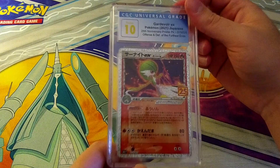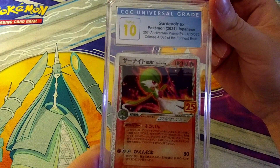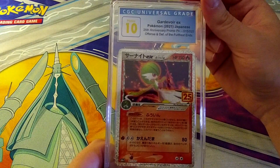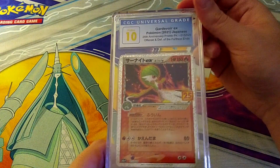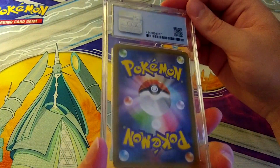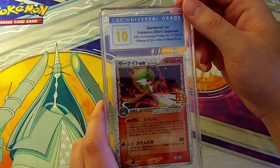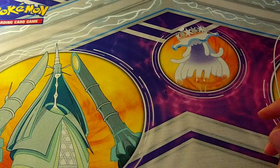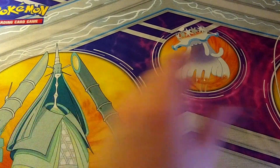Back to Japan — beautiful! Guardie War EX, Pokémon 2021 Japanese — this is the Japanese version of Celebrations. It pulls the 10! That is awesome. Beautiful card, absolutely beautiful. I don't think we'll have any problems with desirability whatsoever. Love to see the 10 on there.